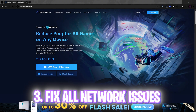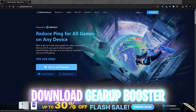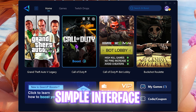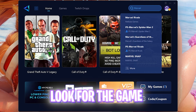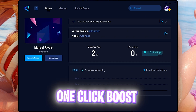The next step is fixing your ping, packet loss, and network issues using Gear Up Booster. There's a free download link in the description below. Once you open Gear Up Booster, you'll find a simple interface offering over 300 games to choose from — simply search for Marvel Rivals and it will one-click boost your game to give you the lowest ping.